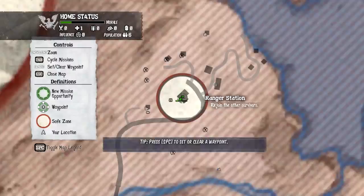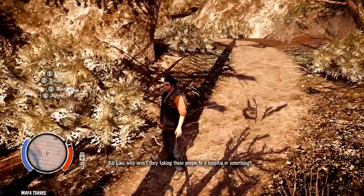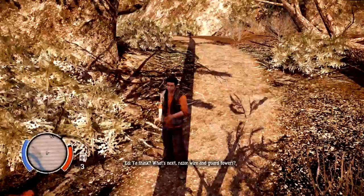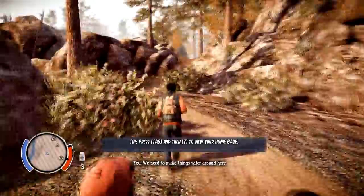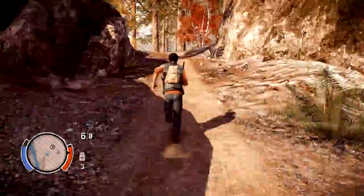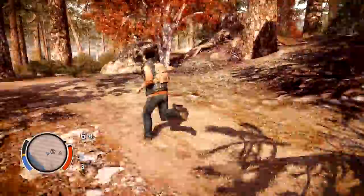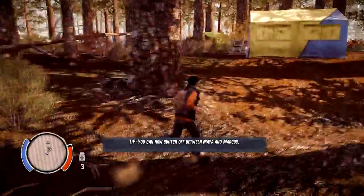Mission accomplished - we have to go back. 'You want to know what worries me?' 'Why aren't they taking these people to a hospital or something?' 'I don't know, man - whole situation's pretty messed up.' We need to make things safer around here. Run! We got a gunshot. Run faster - roll! Hairy zombies! Let's check here quickly. I can switch between characters now.